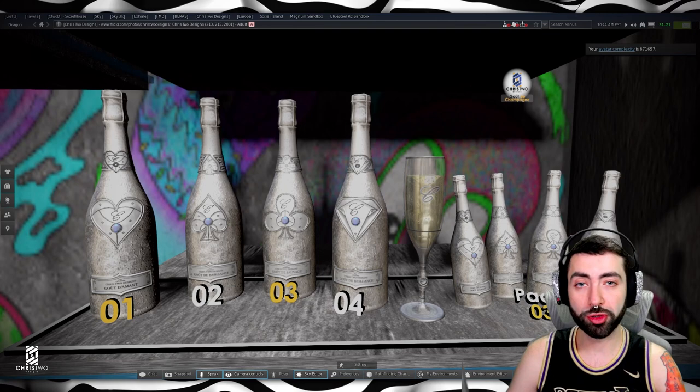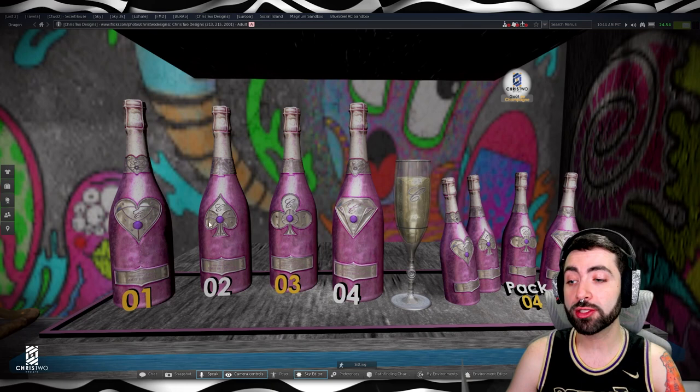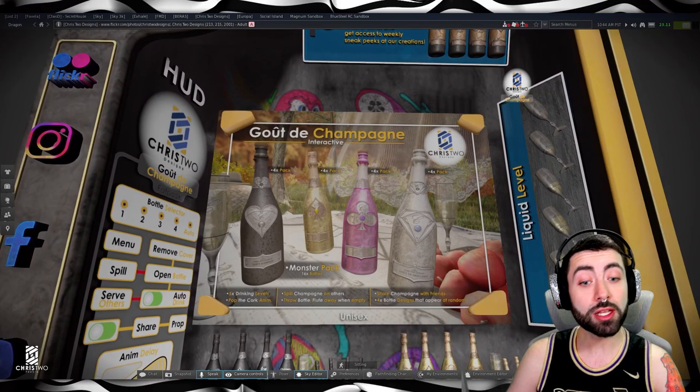The monster pack comes with all those packs, so you guys can buy this product individually — just, for example, the bottle number 2 from pack 4. Or if you would like the 4 bottles, you can buy this pack. Or if you want all the bottles, you just need to buy this one. And if you are a patron, when you get any pack, you get access to the patron skins, which are pretty cool.